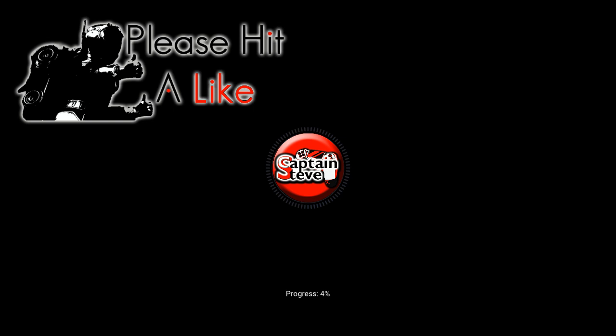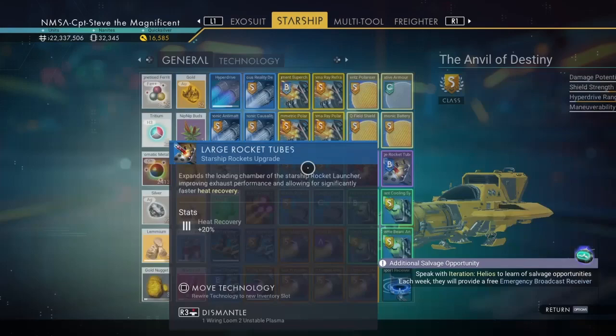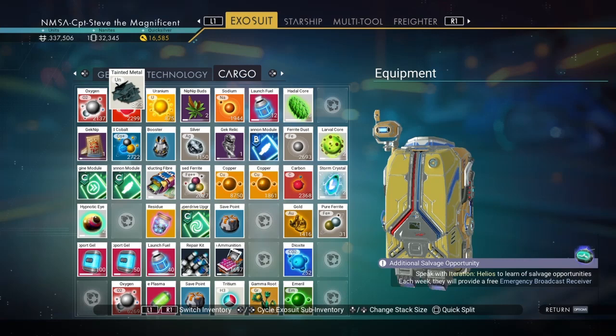Going to reload auto save. Hopefully I'm going to have that tainted metal inside my inventory space and inside my refiner. I'm back — let's see if the personal refiner glitch is still actually working. Bring up my exosuit inventory — there it is. And let's see if it's still inside my personal refiner as well — and heck yes it is! Awesome, I can just put that straight back into my exosuit.